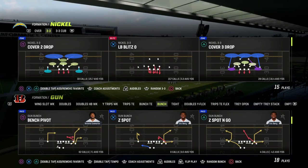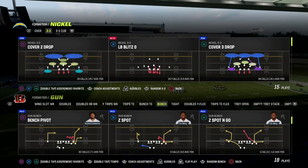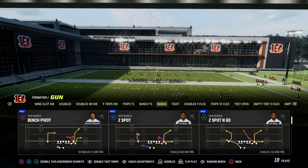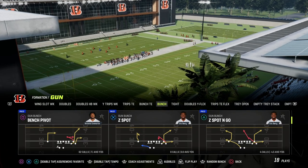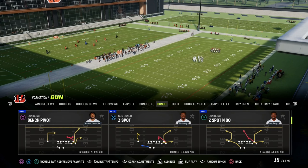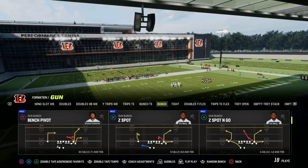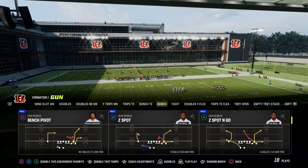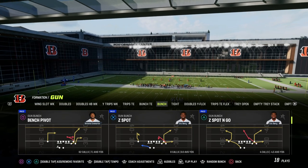This will help you in any Madden that you play. You can learn all this stuff by becoming a Patreon member at patreon.com/CodyBallard — that's only $10 to become a member. It gets you access to all of our offensive and defensive e-books, and we're working on a really deep dive into the offensive side of the ball that will help you understand how to read the defense pre-snap, have success post-snap, and how to create your own offenses.